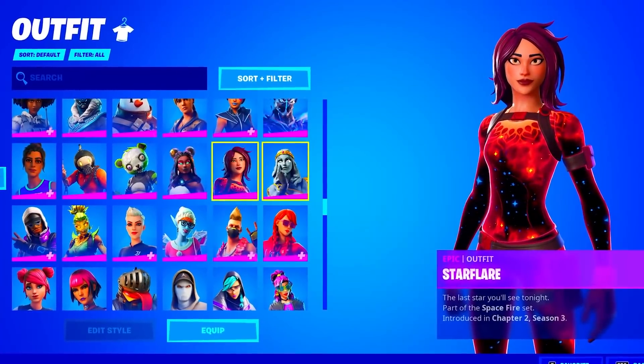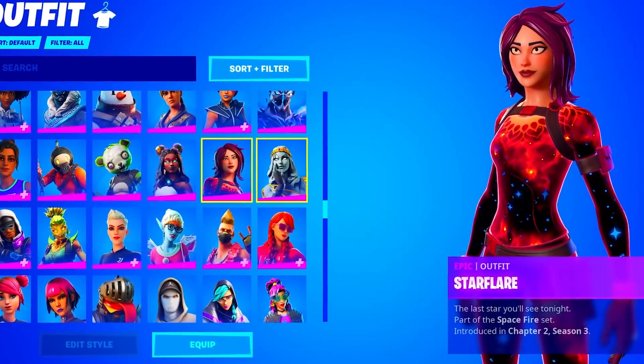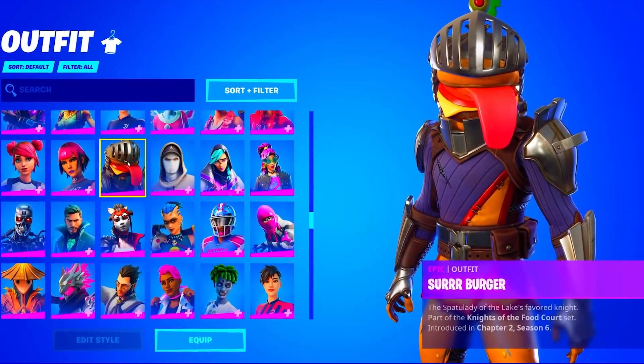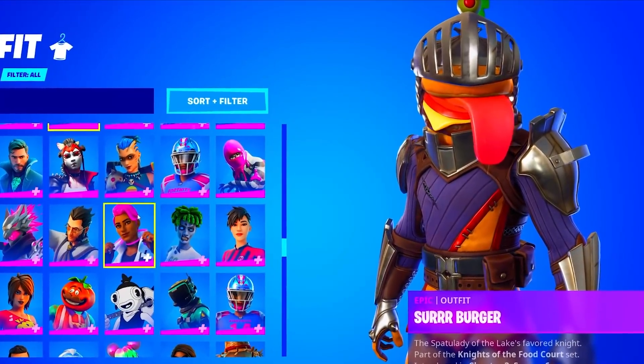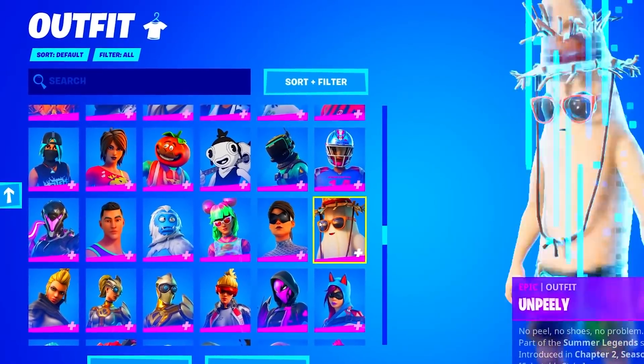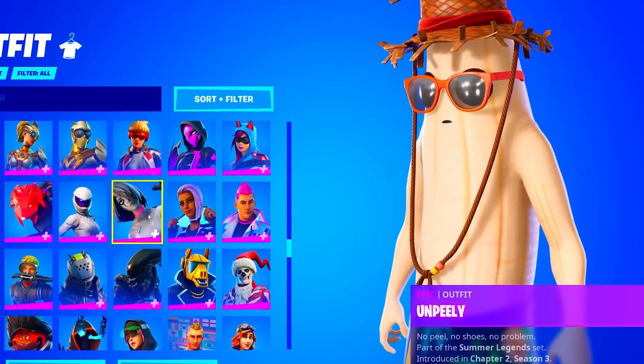The Spooky Team Leader. The Star Flyer is honestly like the trash version of the Astra, in my opinion. The Sugar Plum, Summer Drift, Swish. The Sir Burger — I actually like this skin a lot, to be honest with you, it's pretty funny. The Stylist, Stair Back, Tomato Head, Tuna Fish, Tropical Punch, Zoe. Unpeely — a pretty funny skin as well.